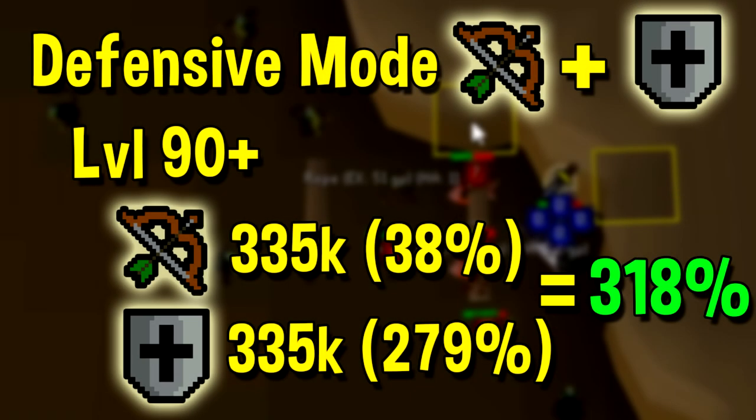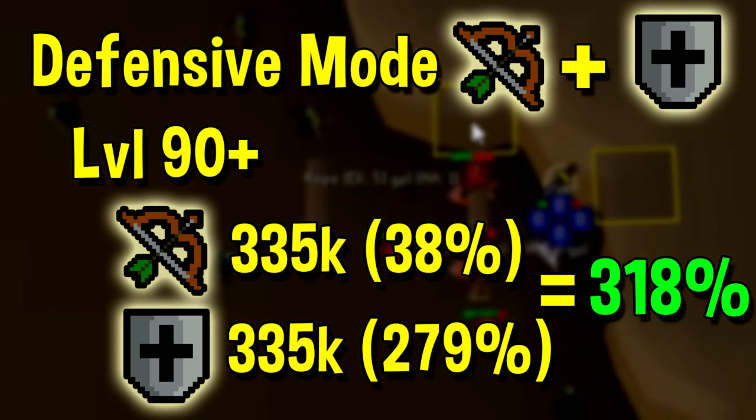Next up we have training on defensive mode for either chinning or bursting. Looking at chinning specifically — I personally did this to 99 ranged — XP-wise it is very efficient, though the only issue is the added cost. Using black chinchompas, I was getting around 335k defense and ranged experience per hour. In comparison, you could have trained on the medium fuse and gotten around 900k an hour for ranged. By using the defensive training method, you're getting around 37.5% of the best ranged training method. However, you're also getting around 279% more experience than the next best defense training method, which is around 120k per hour at Nightmare Zone. Percentage-wise, it is definitely extremely efficient, and I would highly recommend it if you have the money to spare, as there's really no other comparable method.